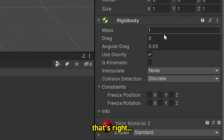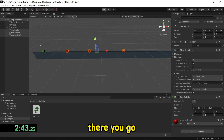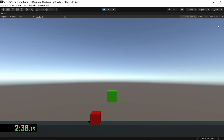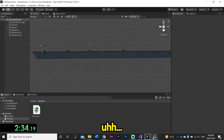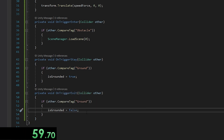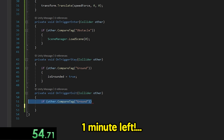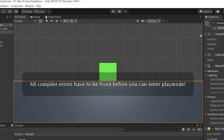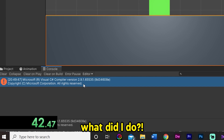Oh, it's because they have Rigidbodies — that's right, what am I doing? Remove components — there we go. Okay, it's working. Right now we can just jump forever — let's fix that. One minute left! This is the ground checking — hopefully it works.